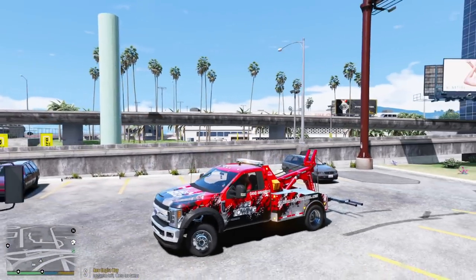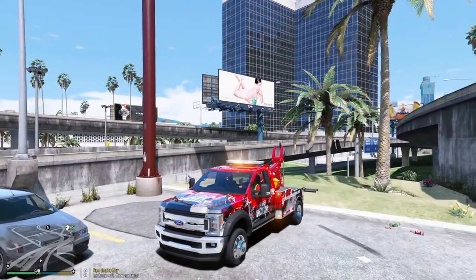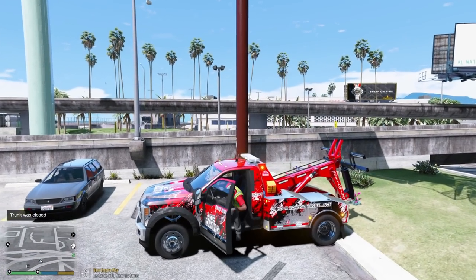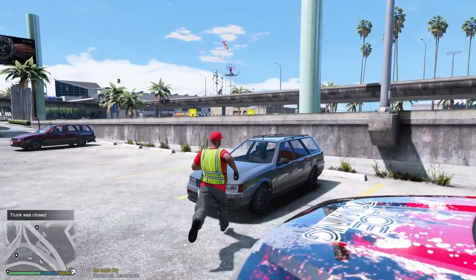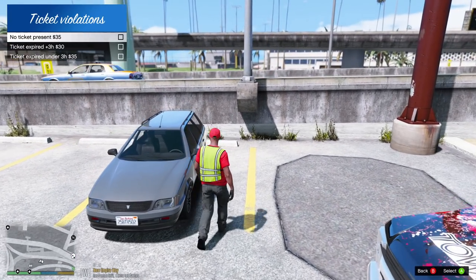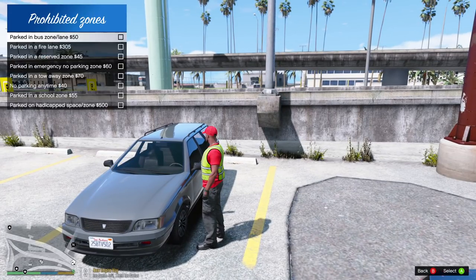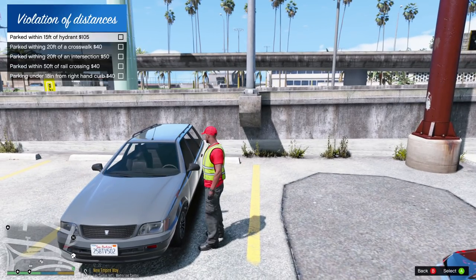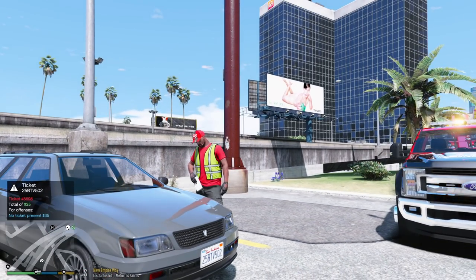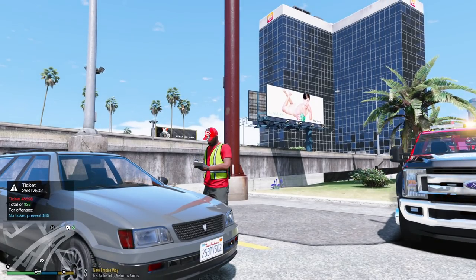All right, first one is done. Wait, we got to remember to go give them a citation for what they did today. Their violation today is going to be parking without a ticket — no ticket present, it's going to be a $35 ticket. That's all we're going to give them: $35 ticket plus the $590 they owe.